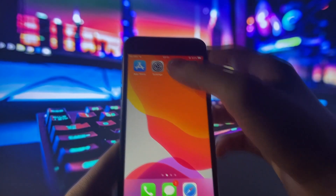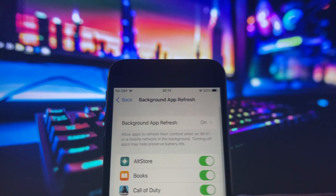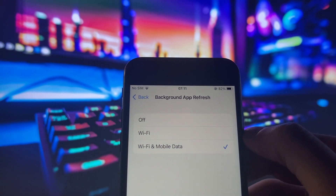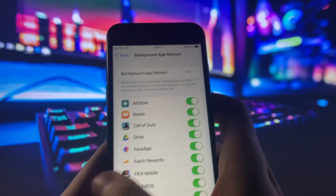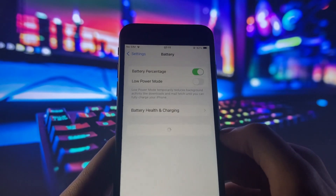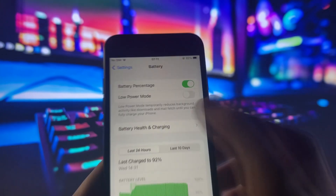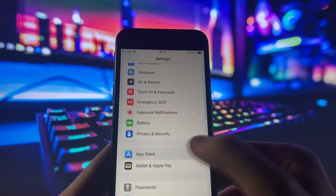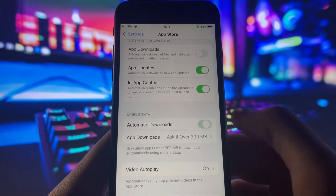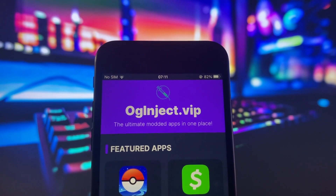I'm gonna go ahead and show you guys how to install this. Go ahead and go into Settings, go to General, go to Background App Refresh and make sure you have it set to Wi-Fi and cellular data. Once you have that checked off — if you're on an Android device you're not gonna have this setting — go back, go to Battery, and make sure low power mode is disabled. Go back to Settings and look for App Store. Once you're in App Store, make sure you have automatic downloads enabled, and then close out.